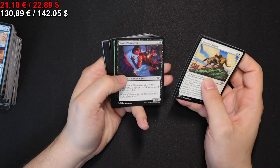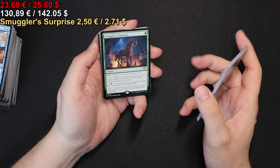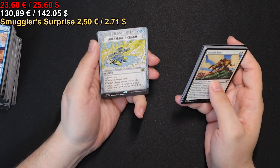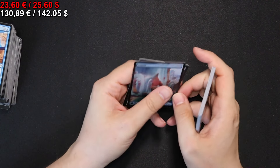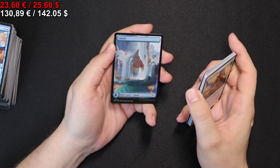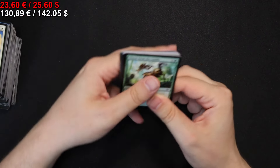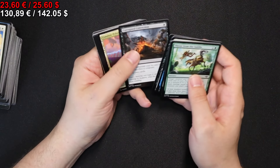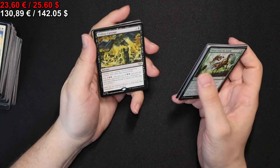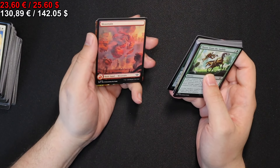On to the next pack we go, where we get a Smuggler's Surprise and an Archmage's Charm, as well as a foil Full Art Island — that one looks lovely. On to the next pack we go. We get a Pitiless Carnage, Humiliate, and a foil Full Art Mountain.